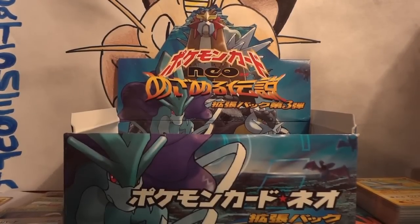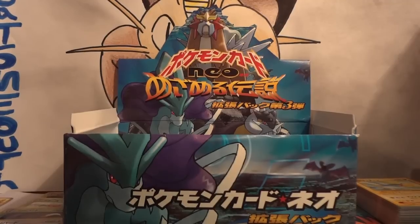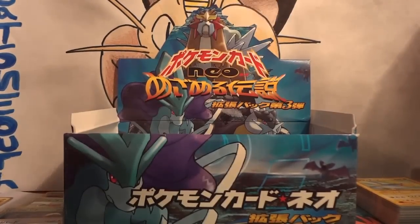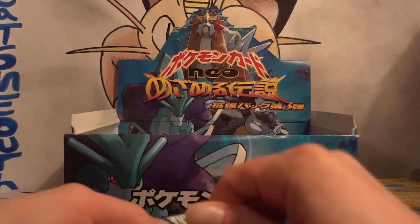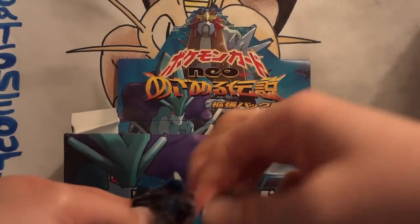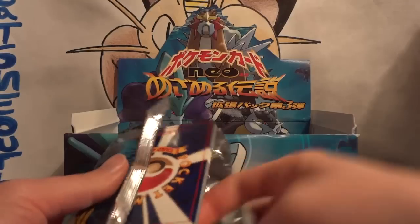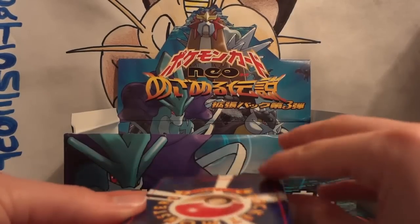Welcome back to part 2 of my Japanese Neo Revelation slash Neo 3 slash Awakening Legends booster box opening. Let me get a cat out of a box — hopefully he does not mess with my keys and make noise the entire time I'm opening these packs. I managed to get quite a bit of the set complete from the first part, but I'm still missing a lot. I've got 30 packs left, still need five different hollows and both shinings.